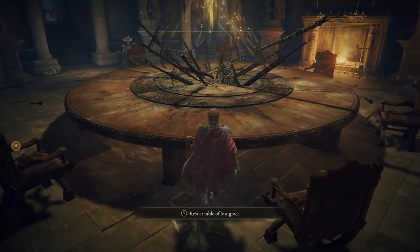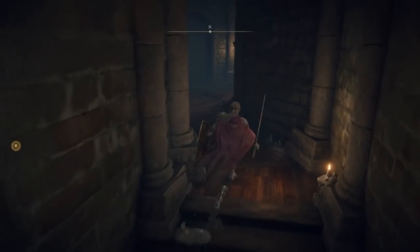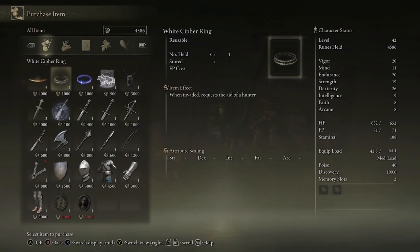When you enter the Round Table Hold, this is the table of lost grace that you'll interact with to use a sacred tear. Coming around to the left hand side you'll see a doorway - go through, interact, and go to purchase. This is the twin maiden husks. For a thousand runes each you can purchase the white and the blue cipher rings. The blue one puts you in a ready state to answer calls for help from other players in PvP facing invaders. The white cipher ring requests help from other players if you get invaded - the game will call for help to players willing to jump in and support your defense. Purchase and use it straight away so that at any point if you are invaded, help can come your way.